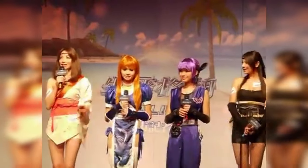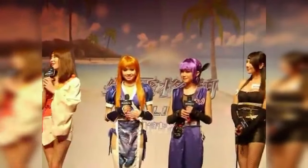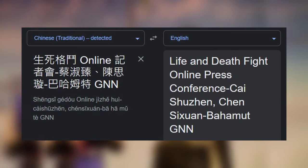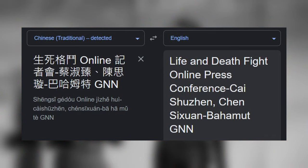Many trailers were released for the game, including a cool live-action one with a real Kasumi and Ayane. There was also a press conference held to promote the game, but due to how obscure and old this footage is, I can't figure out where it's from exactly. Translating the video title with Google Translate leads to a broken sentence, but there are still some useful nuggets of information. I could be completely wrong here, but I went down this rabbit hole for the better part of an afternoon and I just wanted to get my thoughts out there.